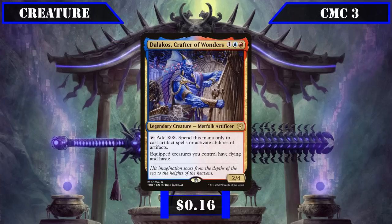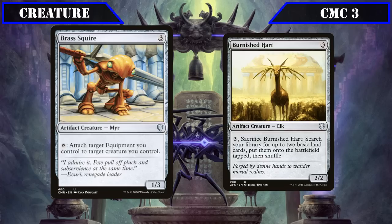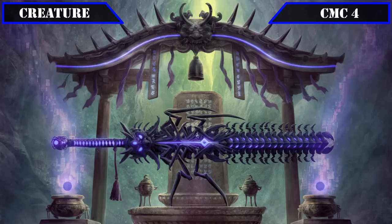The legend Dalakos, Crafter of Wonders, also gets added in — a 2/4 we can tap for two colorless that we may only spend on artifact spells and abilities, and gives all equipped creatures we control flying and haste, making him a solid source of mana to help cast and attach our equipment. We also have Brass Squire, a 1/3 we can tap to attach target equipment to target creature, helping us cheat equip costs for larger pieces. Burnished Hart is a 2/2 we can pay 3 and sac to put two basic lands from our deck into play tapped, providing land-based ramp to fix our three-color mana base.